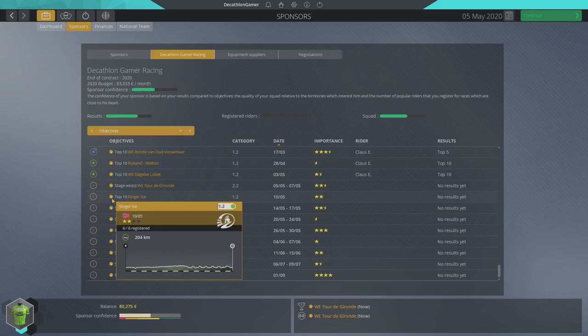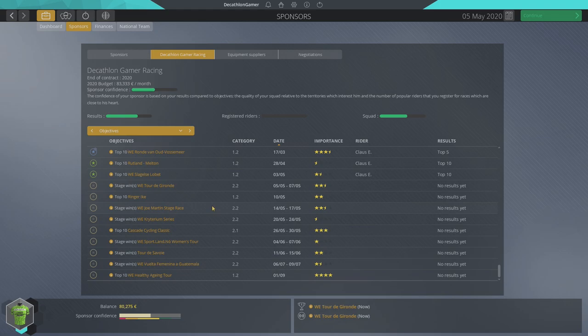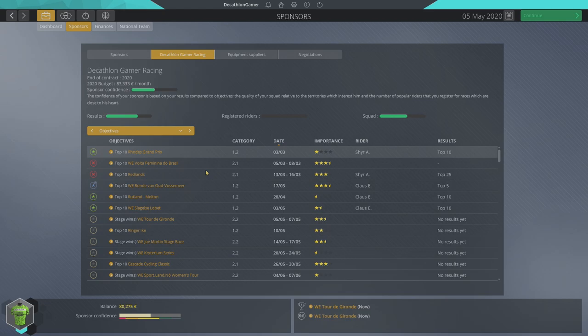Those two opportunities are Ringer Ike — easier said than done as it's punchy — and the Cascade Cycling Classic, which is a great race in my home area but way too punchy. I haven't seen the updated stages since it's been reworked. Realistically I'm only going to achieve one of the following eight objectives, so our streak is coming to an end. We might not even get that one, so we might be done collecting successful objectives for the rest of the season. The results are going to fade.